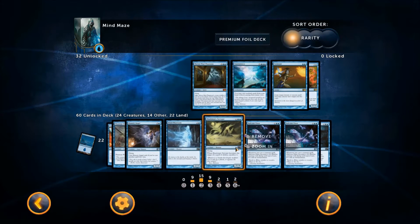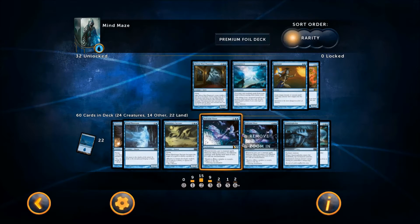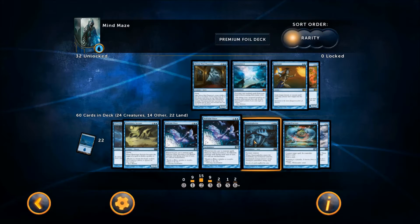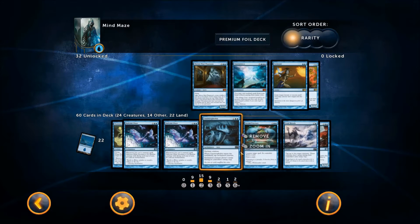Blind Phantasm, Illusionary Servant — both illusions. Halcyon Gaze is amazing: three for a four four illusion. It only comes into play whenever you cast a creature spell, so it sits on the sidelines, but whenever you cast a creature spell it comes onto the field with haste — it doesn't say it has haste but it does — as a four four flyer. If you have Lord of the Unreal down it gets buffed. It attacks and then sits back safely on the sidelines unless the opponent has creature enchantment removal. It makes the deck much more versatile.